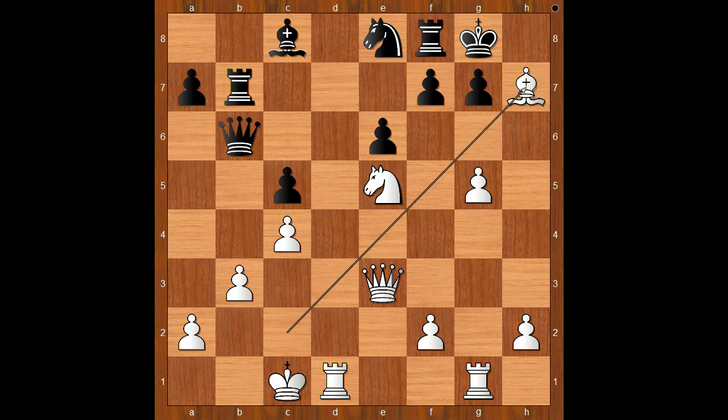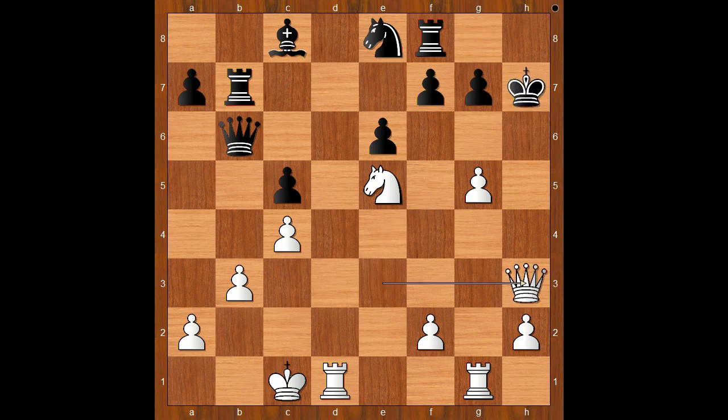Zabo played bishop takes on h7 — check. The Greek Gift! King takes bishop, queen to h3 — check, king to g8. What is the follow-up? What would you do in this position if you had white pieces? Rook to g4.